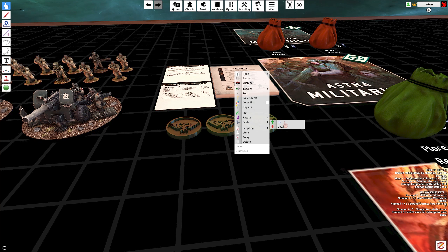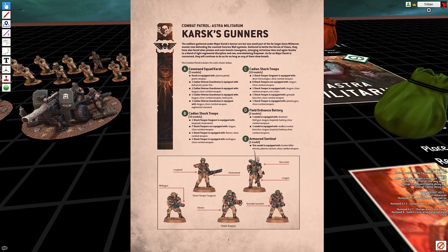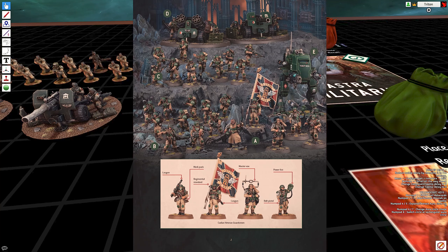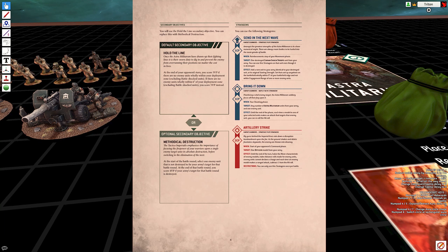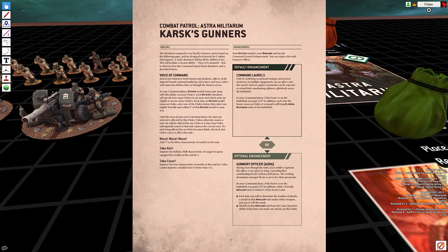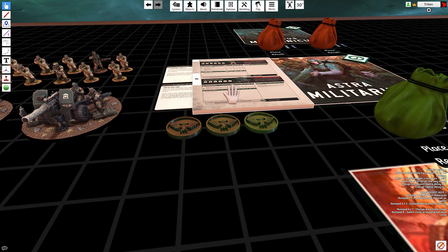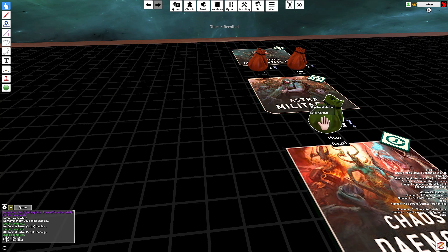There's also a set of rules on the table that you can download when you need them. Notice that there is a little bag beside each faction. Zoom in on one of the bags, hit the place button, and the miniatures will spawn next to it along with a set of rules and some tokens. The miniatures are pretty impressive and can be manipulated and moved as you wish. Mousing over a token or a miniature will give you the rules for that item.